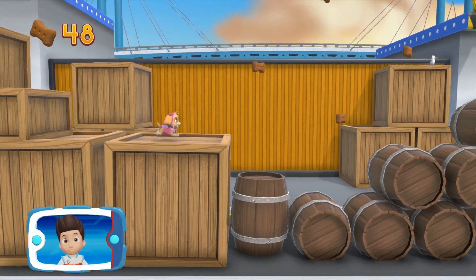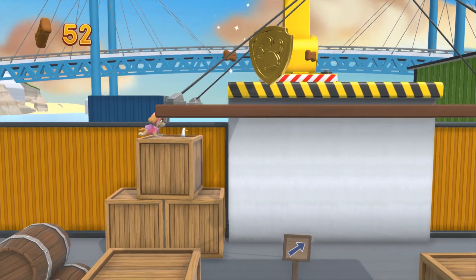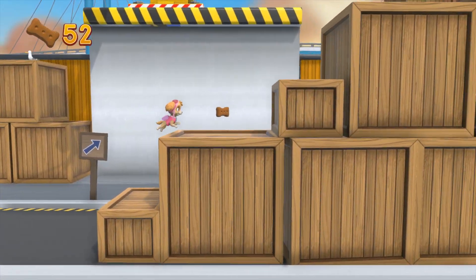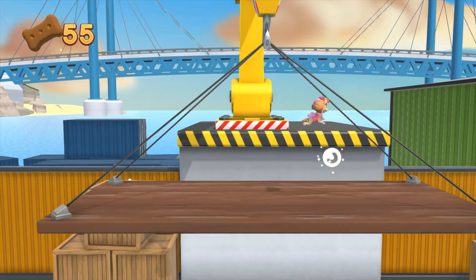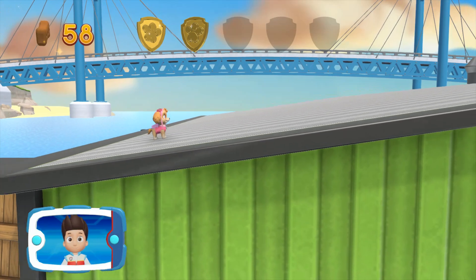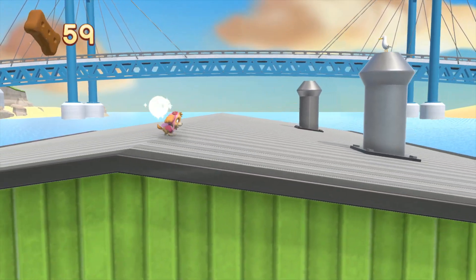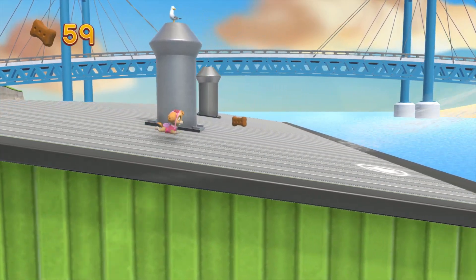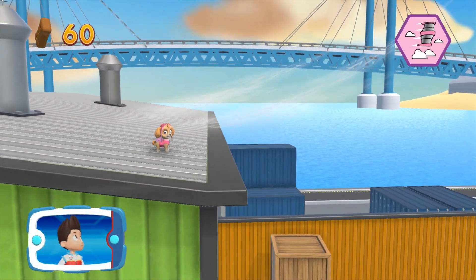There's a golden paw print nearby. A golden paw print — you got it! See if you can find them all. Collect all. Choose which pup abilities to help Skye. You gotta fly!